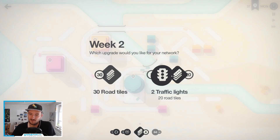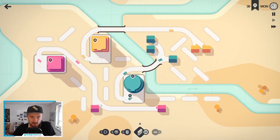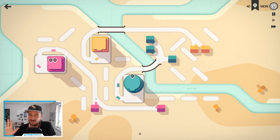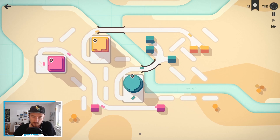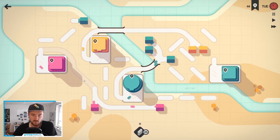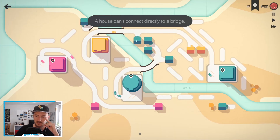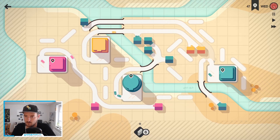Should we go with the traffic lights? Let's do it for now — we can see if they're slowing down. As far as I know, I just briefly read the patch notes, so I don't know that much. Technically it should slow down a little bit but apparently not too much. If only houses could connect directly to bridges, that would make things so much easier.